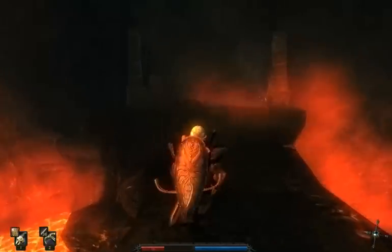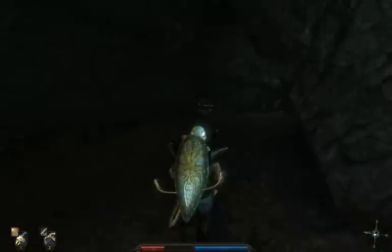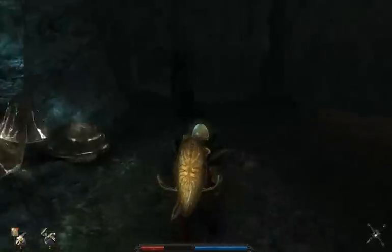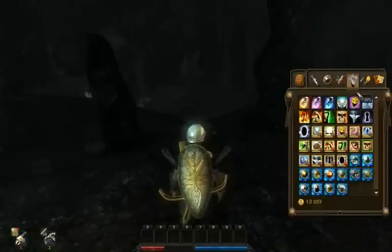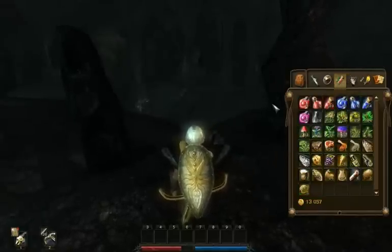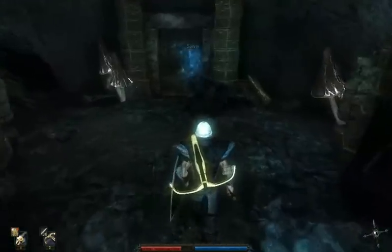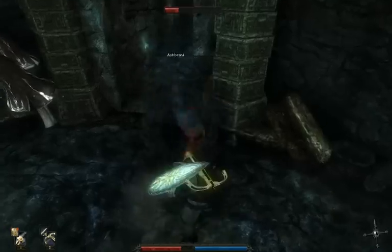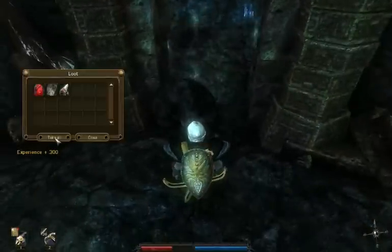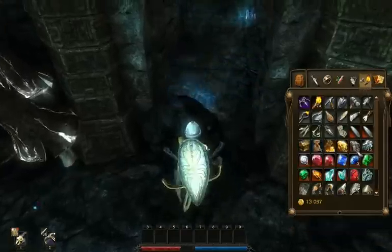So we've already been here — we cleared out this whole area already, so there really is nothing to do there. There were a couple of enemies left in the other area, but because we're so far into the game we don't really need anything. Let's try and kill this ash beast.